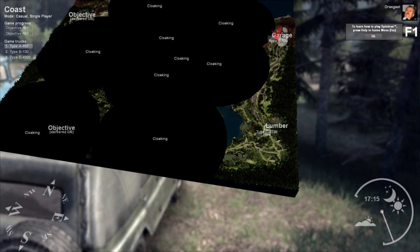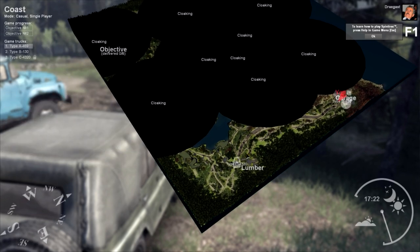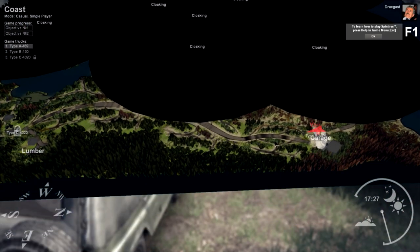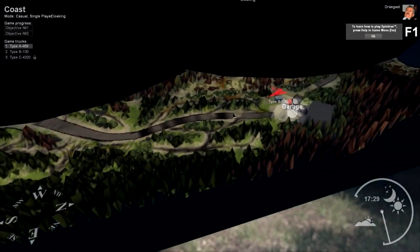If you want to use this Type-C 4320, which we definitely do — it has a crane on it, and I think you can move medium-sized wood with it — we'll get more into that as we play. I definitely want to get over there right away. You can see that we can actually see most of what I'm looking at right now. I'm at the garage, and to get to that Type-C it looks like we have to go down this big path. This actually isn't a river, this is a dirt path.